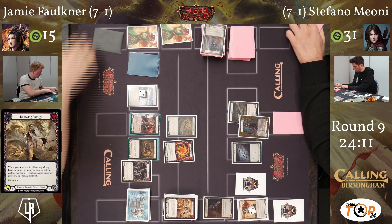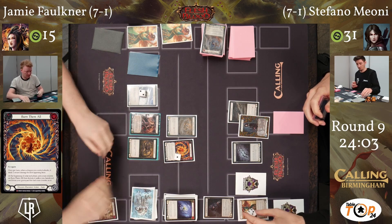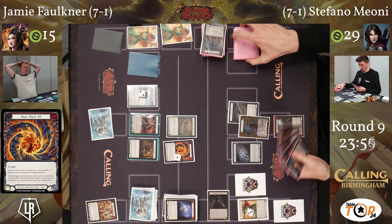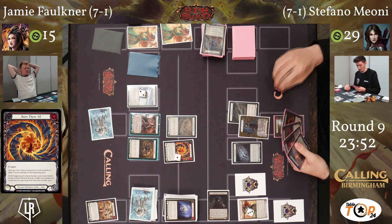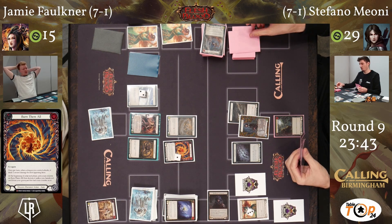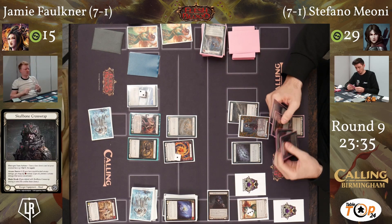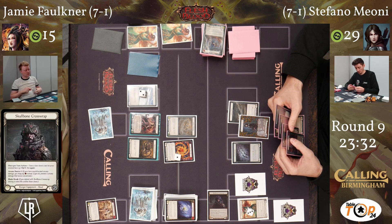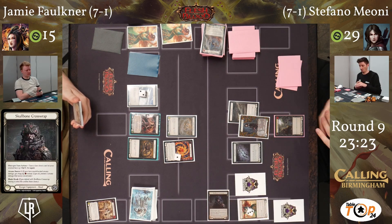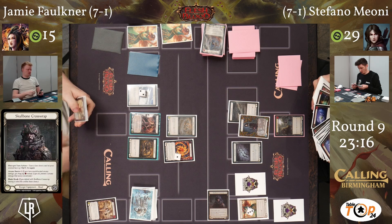Jamie is down to one Ash - he needs to be careful if he uses his last Ash. Before the turn ended, he used his Furnace to gain an Ash by pitching a red card - a defense reaction - so he can get the Sand Cover back in deck. He gets the first Ashwing on the field this game, and Burn Them All enters play. Jamie needs to banish red cards from his graveyard - every time he attacks with a dragon he'll deal one arcane damage to Stefano. Stefano does have AB from Skorup. Jamie is on 15 health - his ability to use his health as a resource to keep tempo is starting to get harder.